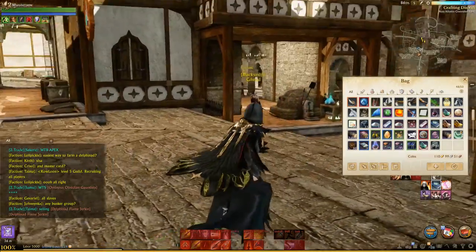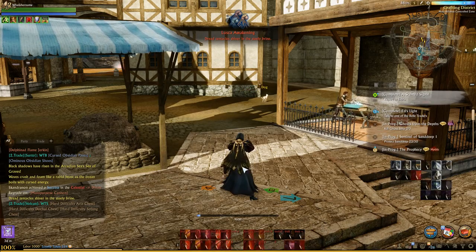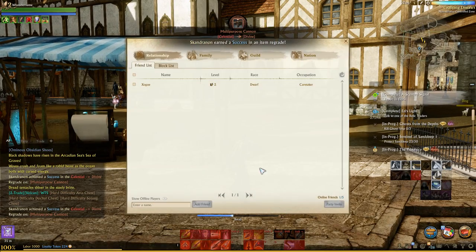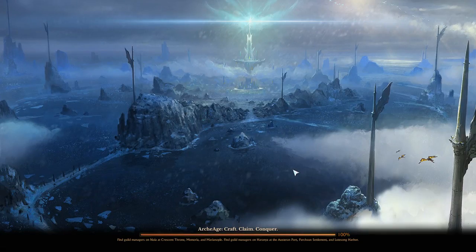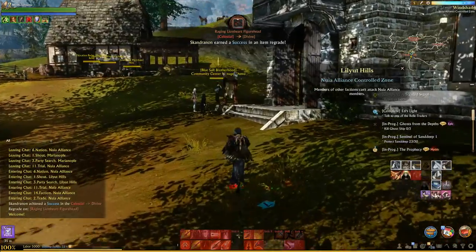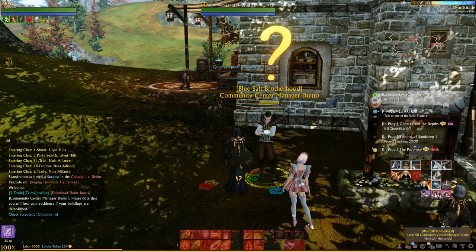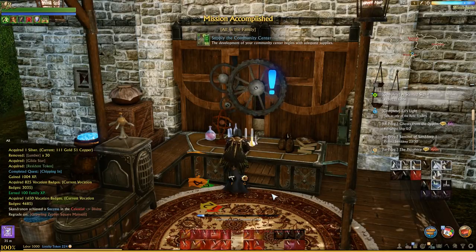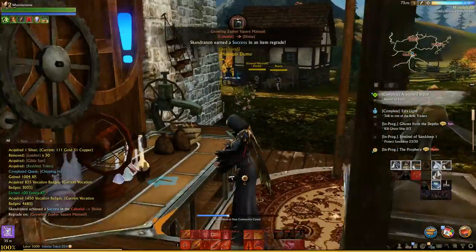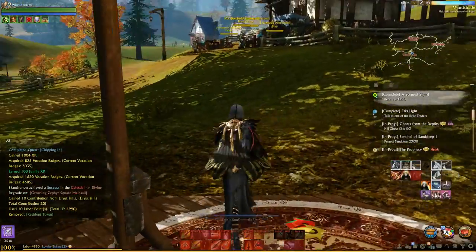Now we're going to teleport back to the house. I'm going to come back to the town area and since I'm here, I'll go in and do a family quest to get a little bit of vocation badges. I already know I have the lumber in my inventory. Donate to the town, and then we're heading back to my house.